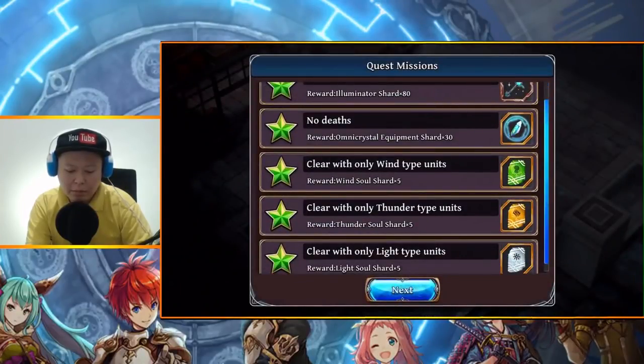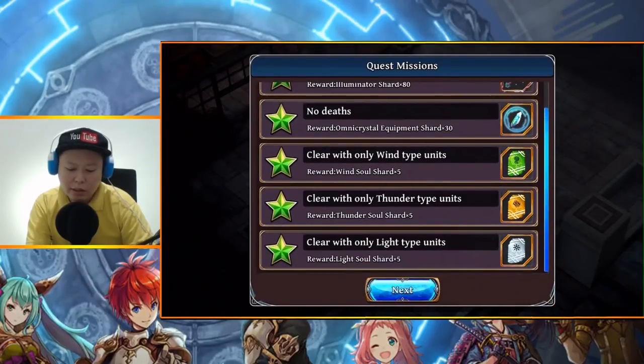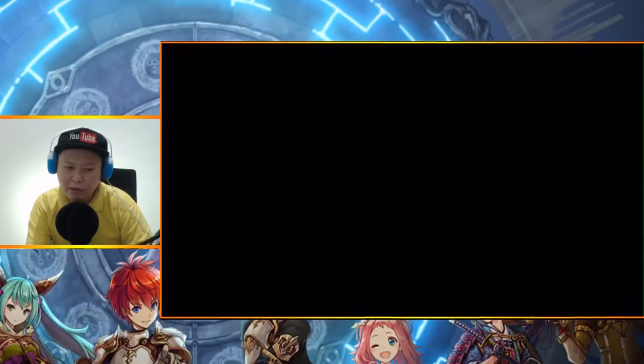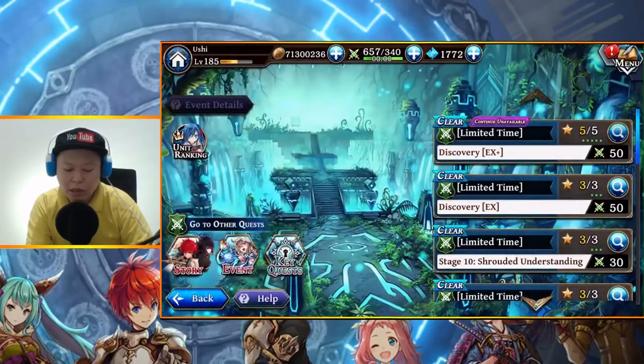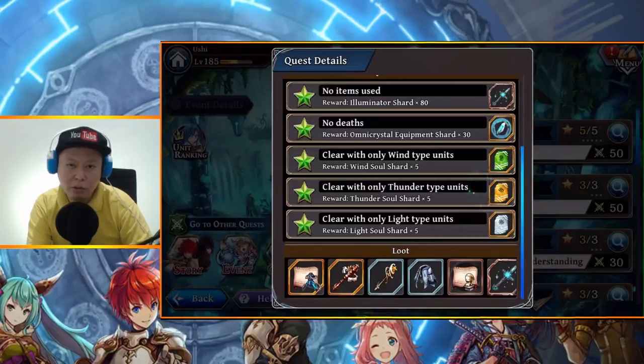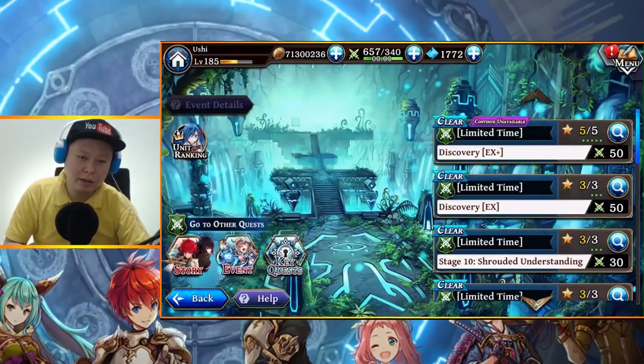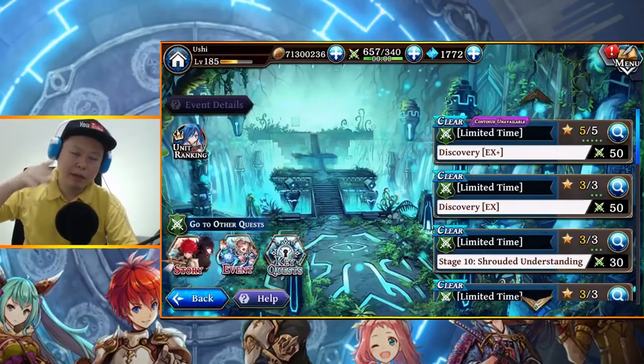So that's it. The wind units run — all F2P units. Light units — all F2P. For the thunder units only, I had to use Roxanne because I couldn't get enough damage. If you have your own Gilgamesh, maybe you can do it without Roxanne, but not really sure — depends on the leader. That's how to get all missions on the Discovery EX Plus. Since we can kill the boss from turn one and don't need to see the minions spawn, this quest is relatively easy. The thunder one might be the hardest if you don't have your own Roxanne. Thank you for watching, don't forget to leave a like, subscribe, and see you next time. Bye bye.